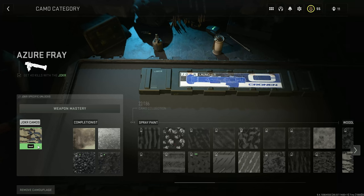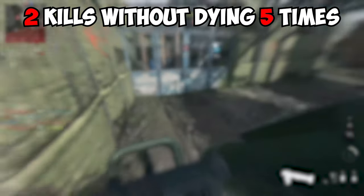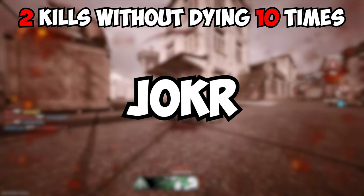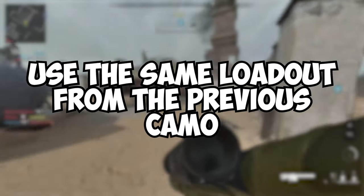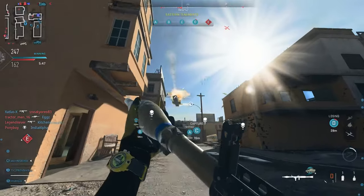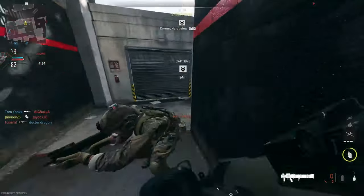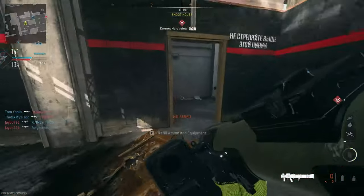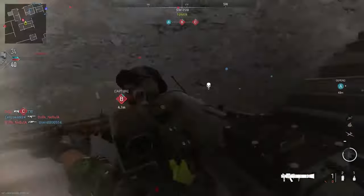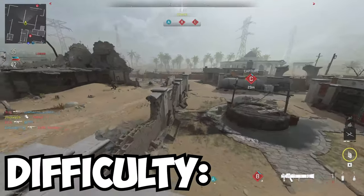Difficulty? Dumb easy. Once you're done getting all your kills, you'll unlock the gold challenge. For this, you need to get two kills without dying five times with the Pila, Strela P, and RPG. For the Joker, you need to do this ten times. Use the same class setup as before. Aiming for double kills helps a lot — taking out multiple enemies with one rocket on an objective, or taking out a vehicle with a few enemies in it. You can try camping near entryways to melee unsuspecting enemies. Focus on keeping yourself alive and don't play super aggressive. Slow and steady wins the race. Difficulty? Frustrating as hell.